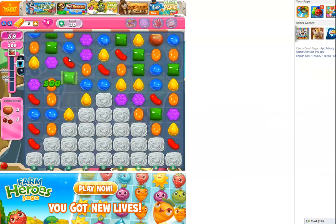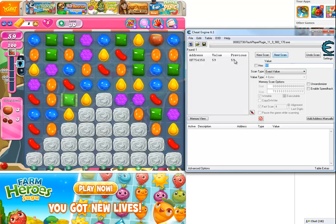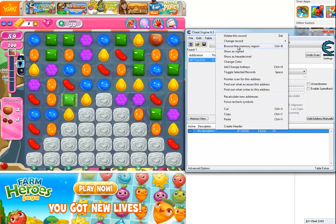So you go back into Candy Crush, make a move, and then the moves will decrease to fifty nine. You will type in fifty nine and do a next scan. You might have to do this again by moving and then scanning fifty eight, but it keeps the previous scan and there's only one value that changed from sixty to fifty nine — and that therefore is the moves value.